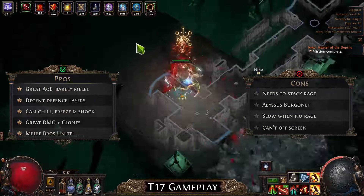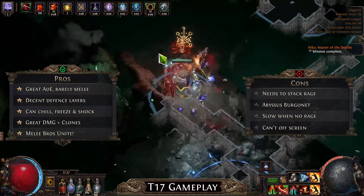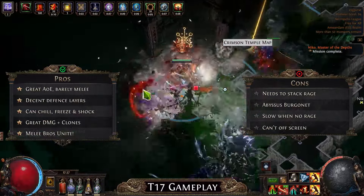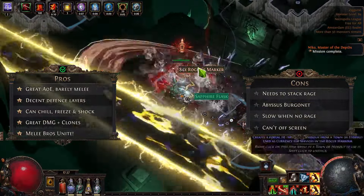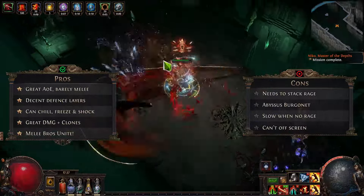The build also can feel a little slow if you don't have any kind of range, because movement speed pretty much comes from the range itself. And the last con would probably be the inability to off-screen enemies. The AoE is great, but you still can only hit the stuff that you can see, which could be annoying in some maps.